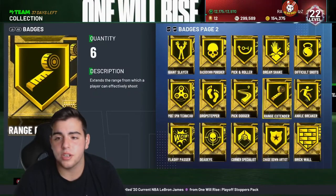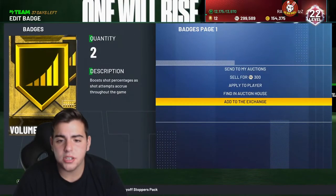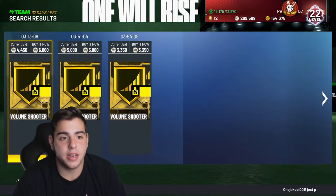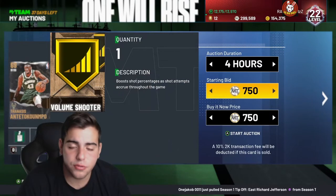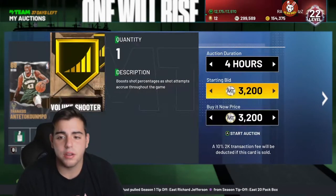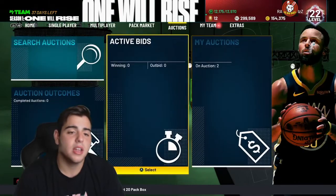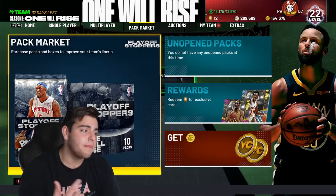I would hold on to Range Extender — even though they're expensive — and Deadeye. But other than that, all these gold badges I have, I'm going to just get rid of them. Realistically, I'm not going to use any of these anytime soon. So if you want to make some extra MT, first thing: badges — make sure to get rid of them. That's a very good method right now. These cards are not good enough until 99 overalls come out at the end of the game. So pretty much, shoes and badges.